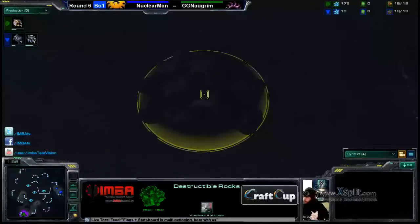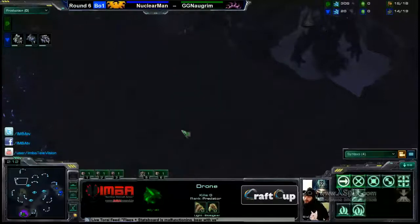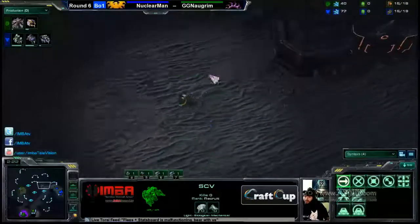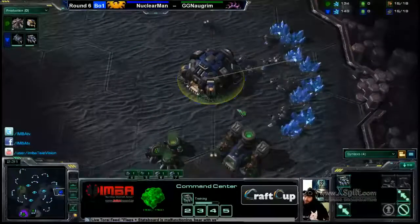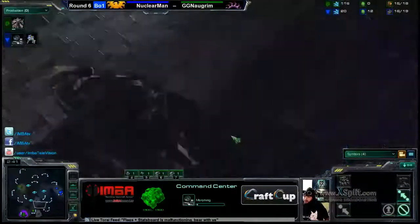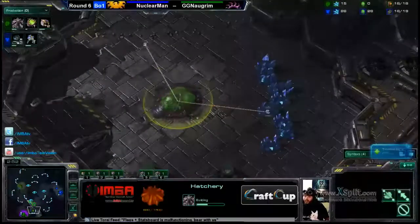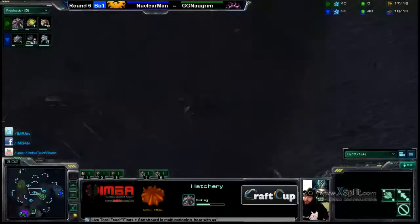There are plenty of destructible rocks right there. If you kill them, you get the Xel'Naga Watchtower free. There are paths to the natural, always different — the green and gray ones don't have a ramp. But we can go up into the mains. And there we see Nuclear Man going for the early gas and the barracks, so there won't be a 2-rax aggression. Nogrem's going for the hatch first — a little early expand coming down.